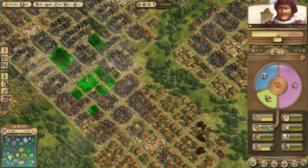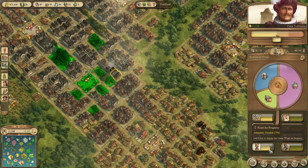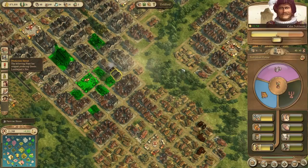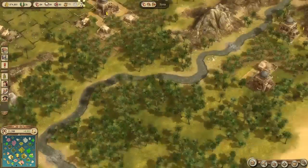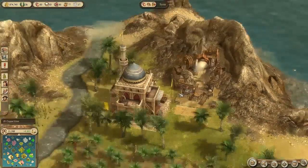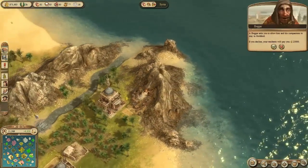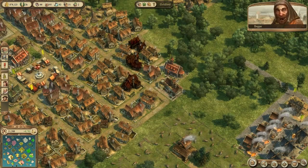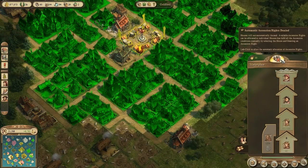Cider is going down too. Wine is also going down. We have a new resource here - they need candlesticks. So I've got the glasses as well. The glasses need copper, which you can get from the islands in the south here - that's a copper mine. The more beggars, the more rights we get.